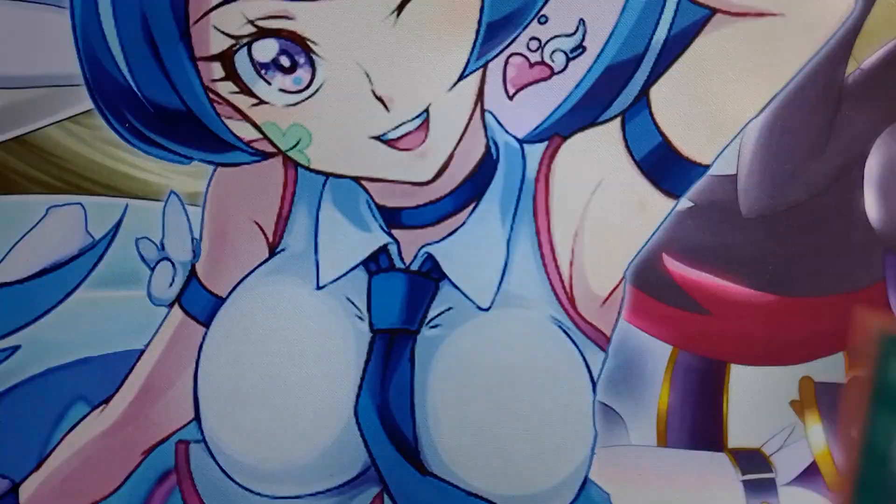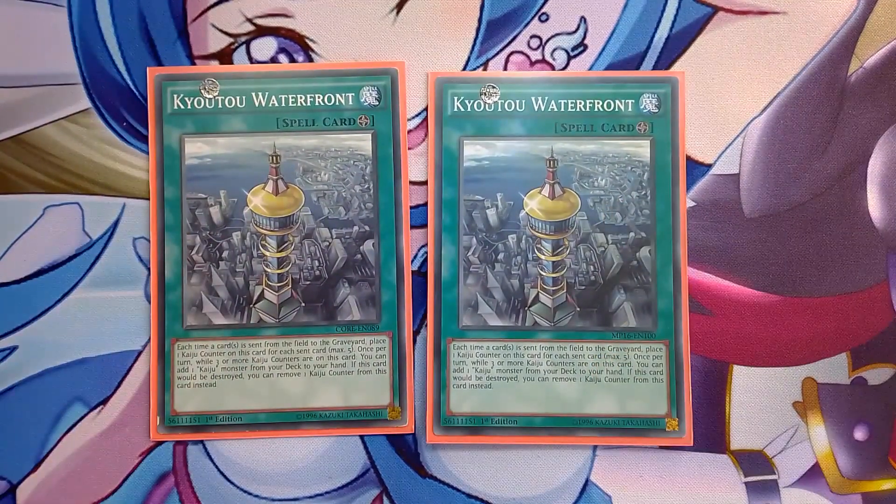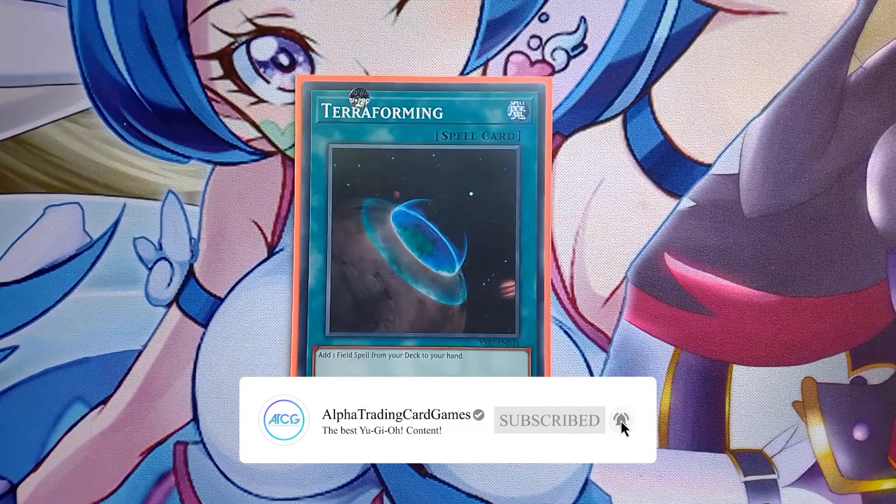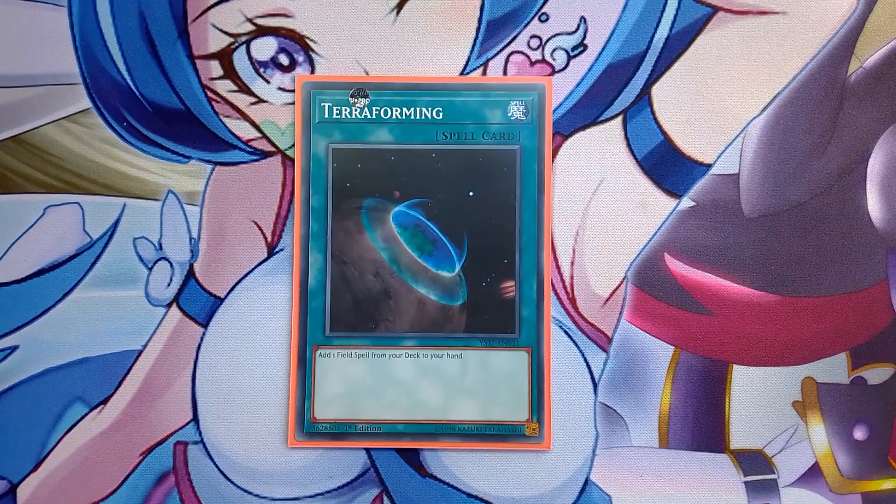For field spells, two Waterfront - any time a card is sent from the field to the graveyard, you put a counter on it. If you have three or more counters you add Gamma Seal from the deck, and you can protect it by removing a counter so your opponent can't Ghost Ogre it. With Gamma Seal, remove two counters from anywhere - usually the field spell - and you can negate anything. That's your most optimal turn one play. One Dragon Ravine because with Romulus you search it and send Destrudo to the graveyard for more link plays, and one Terraforming to search either field spell - usually you want Ravine.